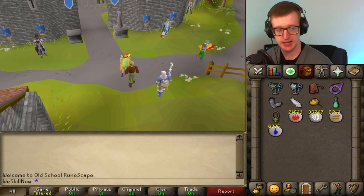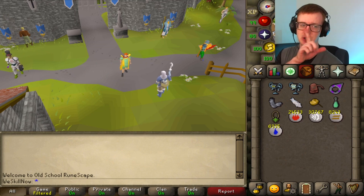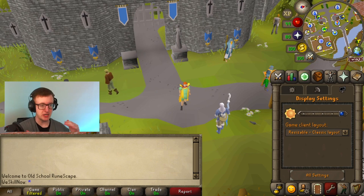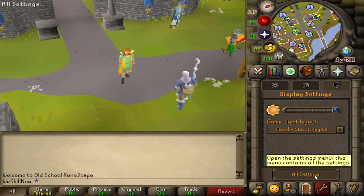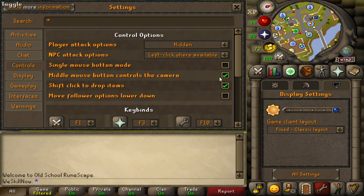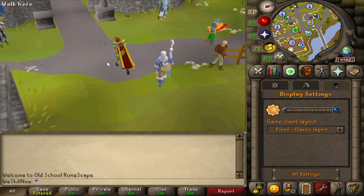One more thing about streaming: if you're using classic layout, I suggest putting your webcam up in the top right covering the minimap, but consider moving it so you can still see your HP and prayer points. Those are pretty important. Another great option would be putting your webcam down in the resizable client mode. In settings, click all settings at the bottom. Go to controls. Make sure shift-click to drop items is on, middle mouse button controls the camera is on, and scroll all the way down to turn on escape closes the current interface, so pressing escape closes whatever you're looking at.